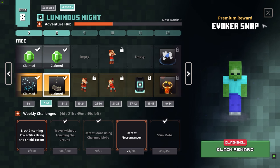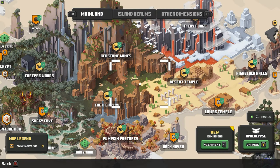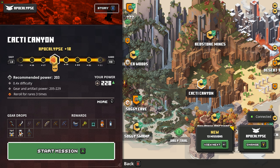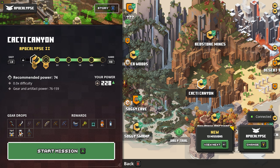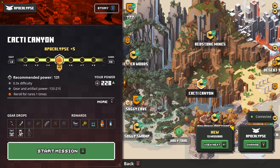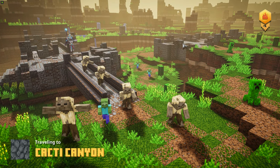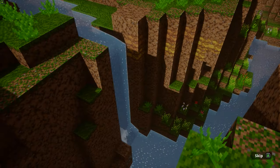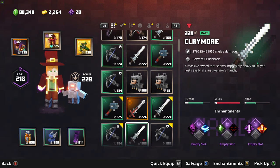Back with another Minecraft Dungeons video, it's your boy Joe here sharing another tip on how to complete the weekly challenge: deflect projectiles using the Shield Totem. Once you have got the artifact Shield Totem, head over to Cacti Canyon, put it on easy difficulty, and then find the part where there's a lot of archers.